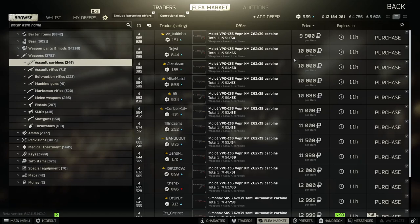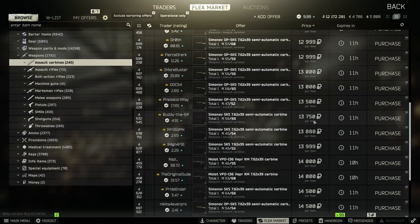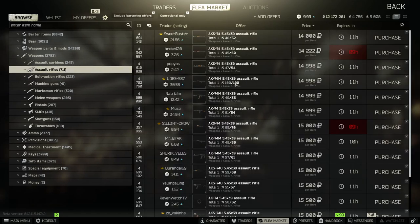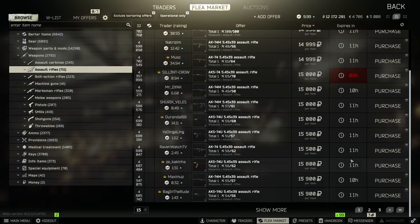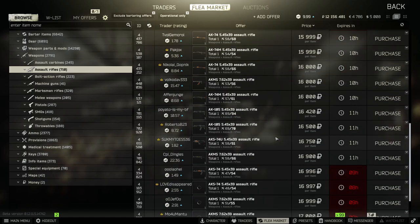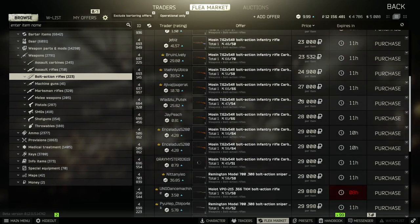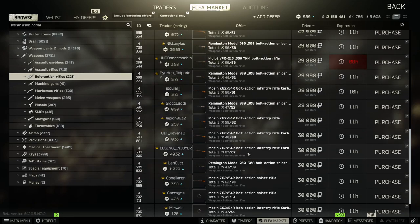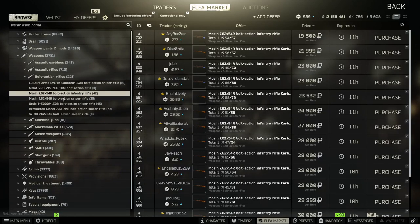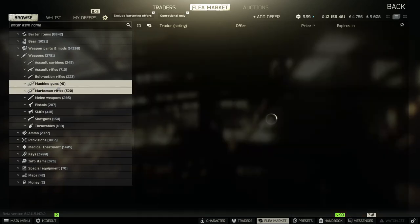Checking weapons to see if anything's jumping out. We were just barely under 12 million 200,000, so we need to get back over that. Checking assault rifles — take a chance on that one, might not make anything, might make something, who knows. Now checking bolt actions. These short Mosins with no stock can spawn with a hybrid suppressor worth around 90,000 rubles, so it's always worth checking. Not today though. No RPKs jumping out at me either.